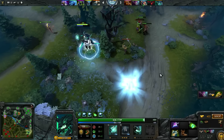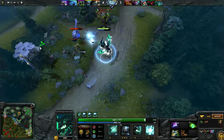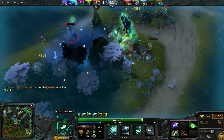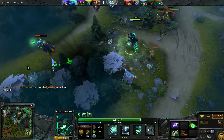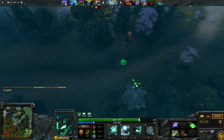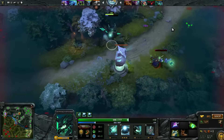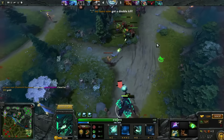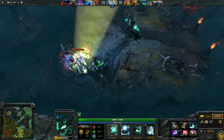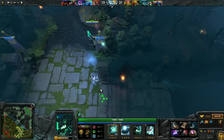Hi, I'm Slasher, and this is my way of playing Obsidian Destroyer as an offlaner. He's a really strong offlaner, and when you get level six it's very easy to get even a double kill, as you can see here. The great thing about OD in the offlane is that he can remove the enemy carry's mana completely.